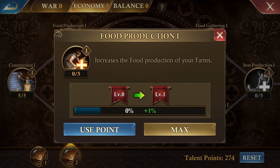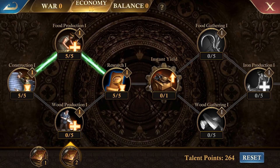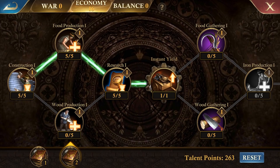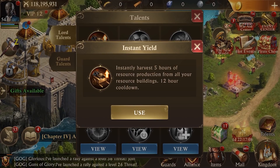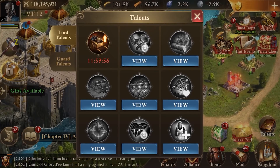Tip number five: if you check your lord talent interface, the economy tree offers a talent ability that only requires 16 points to unlock, called instant yield. This talent will instantly harvest five hours worth of resource production from all of your resource buildings. Logically, this makes a lot of sense to spend those 16 talent points, as it will have a huge long-term effect on your resource collection.